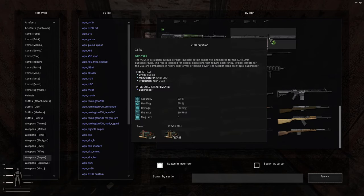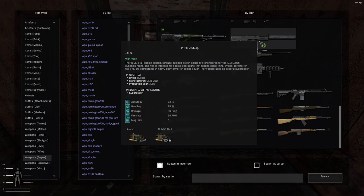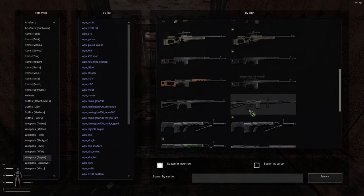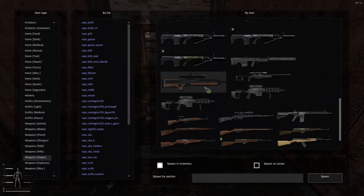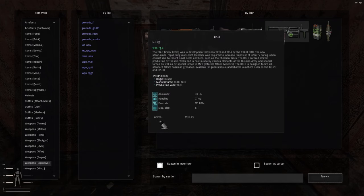They've got the VSSK V-Kord — integrally suppressed, .50 caliber. SKS, SVTs. They even got a K98K in here for some reason. SR-25, WA2000. RPG, M79, RG-6 — I assume that's Russian.